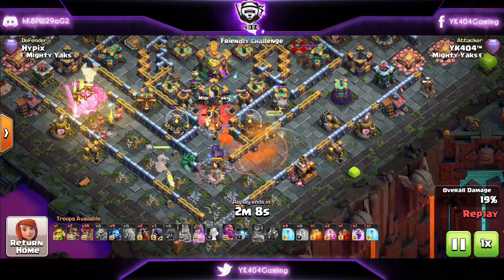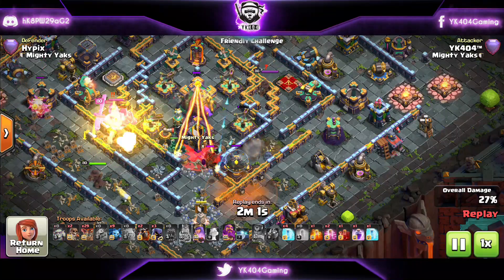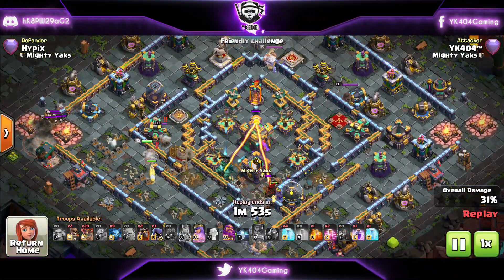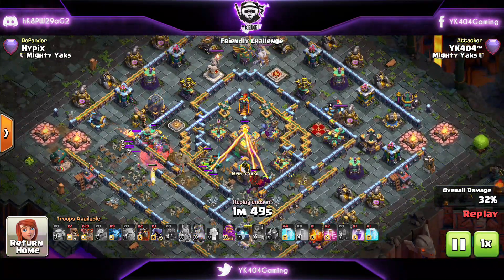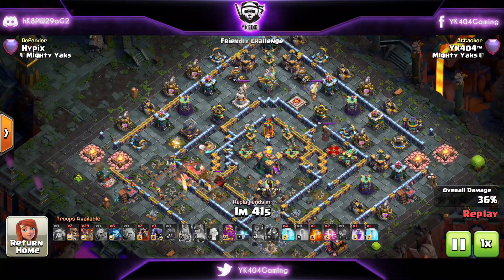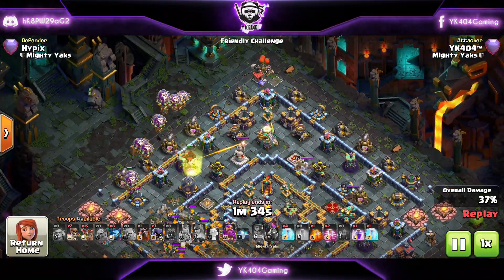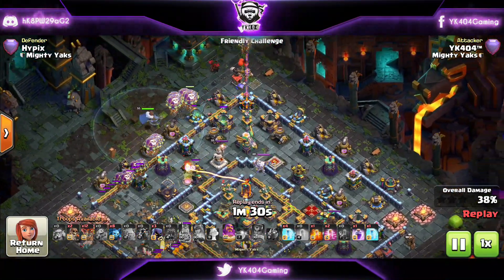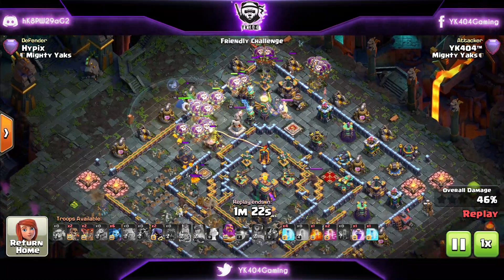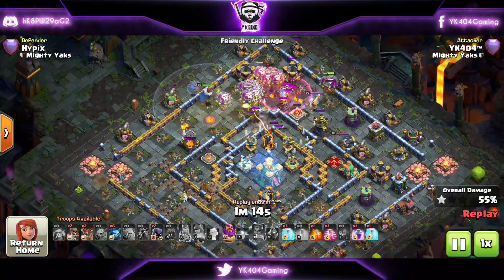I would say this tends to work better with a blimp for the town hall, which I tested later on but couldn't show you. This also works if you're going for a ring-style base — you just gotta wait for the Sui to shape the base. You see how it's happening here, taking out a whole side of the base, and then we're going to allow Lalo for the town hall. The blimp could do a better job than the log launcher here. So we're starting with the Lalo — balloons coming in, hound coming in, warden coming in as well. We're sending more balloons from the top side of the base just to cut the path of the main group of balloons that we sent for the core.